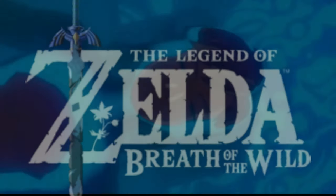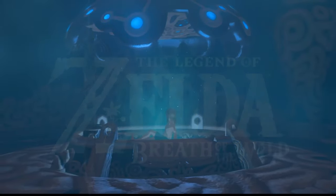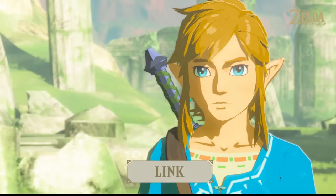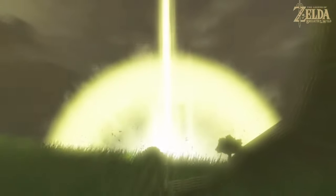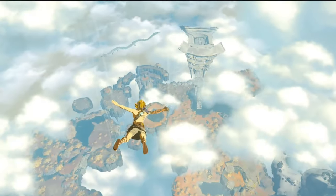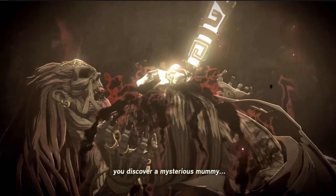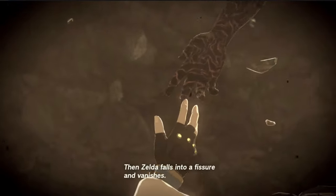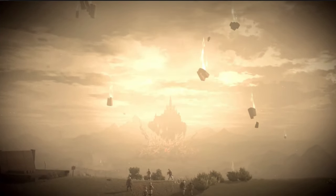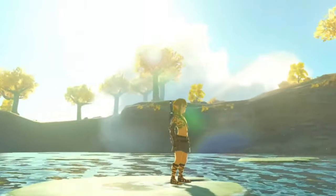In Breath of the Wild, Link was tasked with recovering memories from a calamity that caused destruction to Hyrule a hundred years in the past, while Zelda held Calamity Ganon at bay. Tears of the Kingdom picks up after the calamity's defeat, as Link and Zelda investigate beneath Hyrule Castle. A mysterious upheaval occurs — the castle floats into the air, relics descend from the sky, and something strange happens to Zelda. Link must once again throw himself into an adventure to save Hyrule and find Zelda.